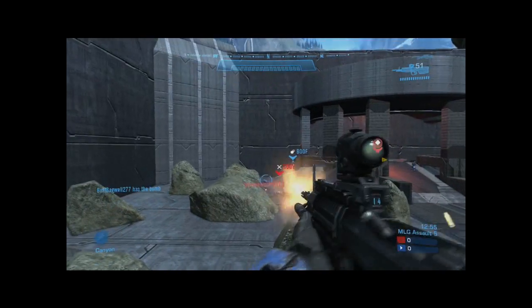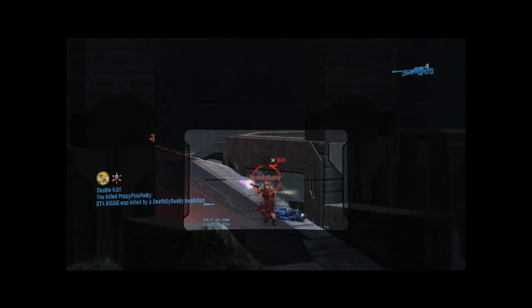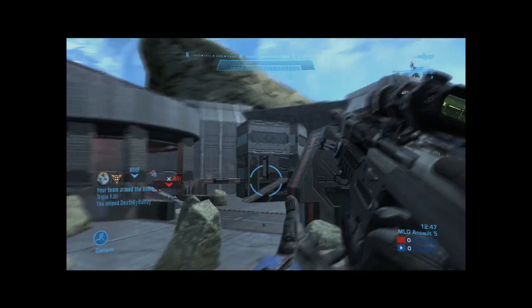Positioning yourself with the sniper in Halo Reach is key. When your teammates are pushed up, you should be too. A common misconception is to take the sniper back to your base when you grab it, but the best thing to do is to push up with your teammates. Your team will love when you're playing aggressive with a snipe and helping them out.